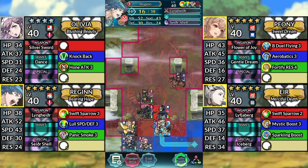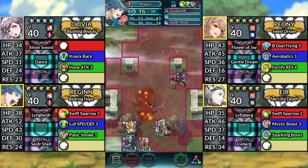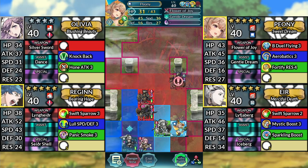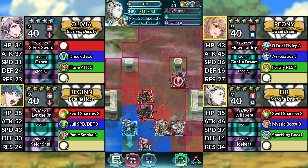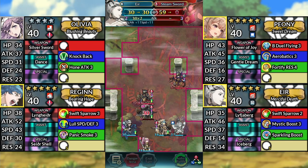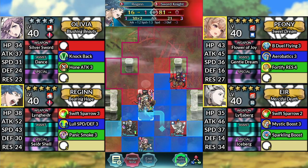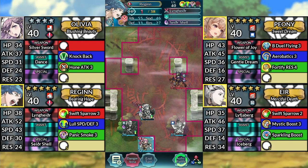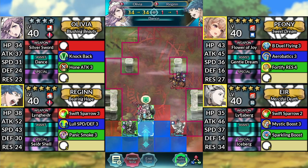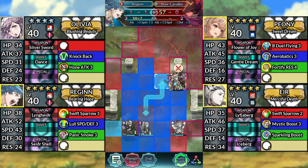Turn 5. Move Reginn up to the left and attack the Blue Mage. Move Peony to the right of Reginn and dance Reginn. Move Eir up 1 space and attack the Sword Cavalier. Next, move Reginn up to the left and attack the Sword Knight from below. Move Olivia up 1 space and dance Reginn. Finally, move Reginn up to the right and attack the Bow Cavalier.